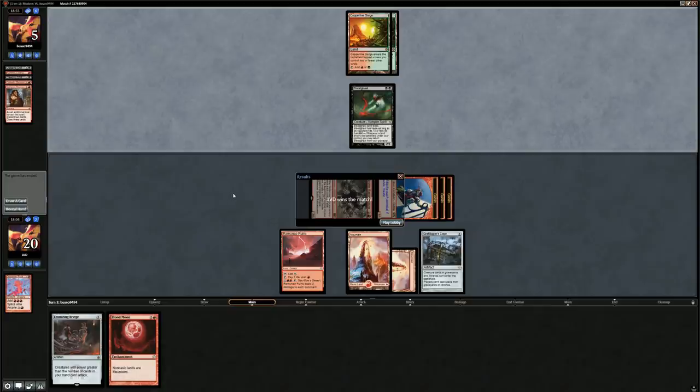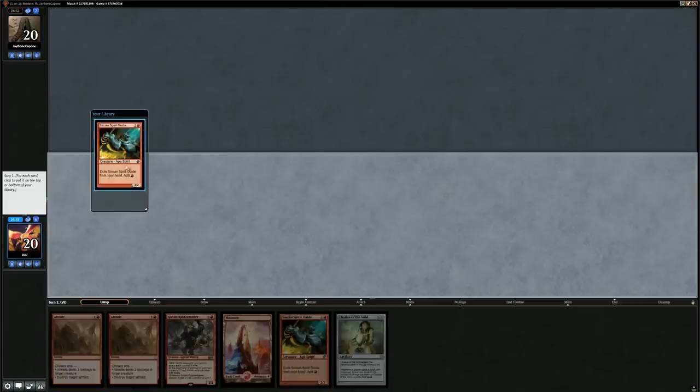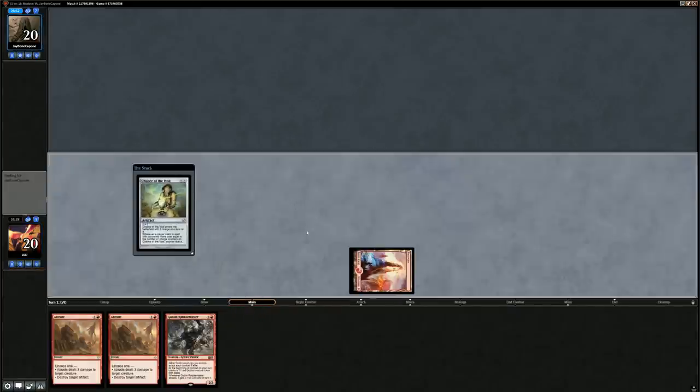We're on the play but this hand is too slow — let's go to six. Turn one Chalice — hope that's good enough. We'll try it, and I don't think I want to keep a Spirit Guide on top since we're going to need to draw some lands. Let's hope the Chalice on one can buy us some time. Opponent plays turn one Forest into Ramunap Ruins, so we're just one land away from Rabble Master. We've got Abrade to kind of clear a path.